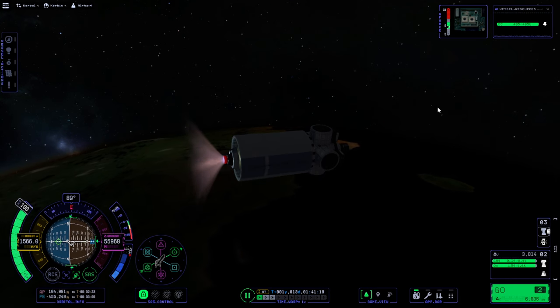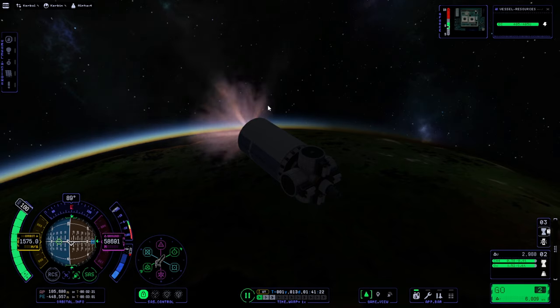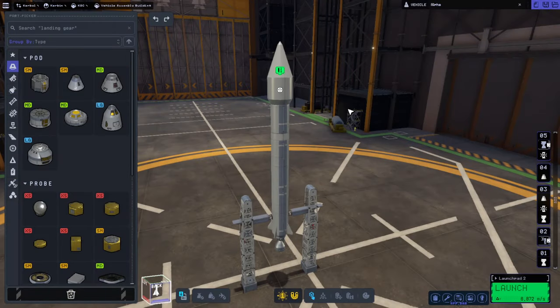There's a replay so that you can see. I learned how to do fairings because I have custom fairings for some of my rockets in my mods — I got that from Raider Nick. We put a thrust vector basically at the center of mass or maybe a little bit above it.